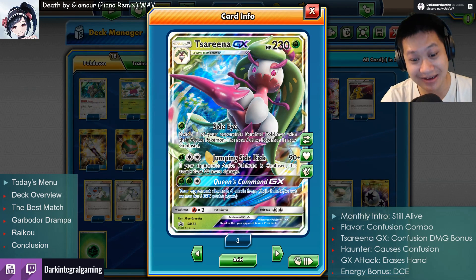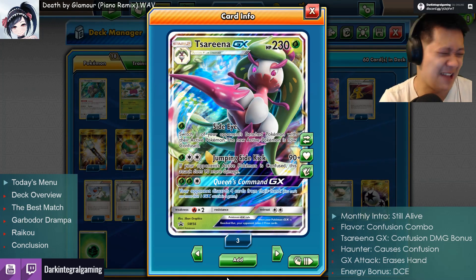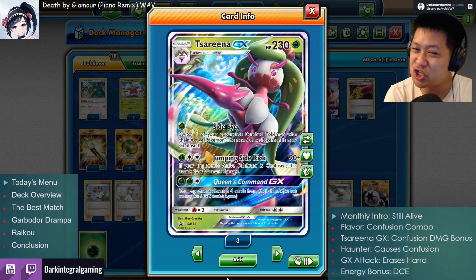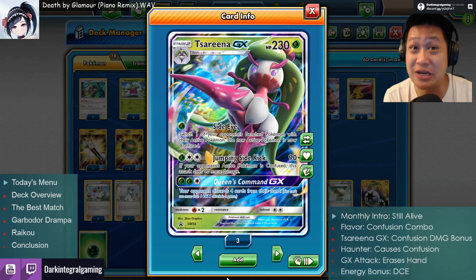So how good is Serena GX? Well actually, I want to say — you know, that's something for the end of the video. What does Serena GX do? She has a combo with Confusion. If the opponent's confused, she does a lot of damage really efficiently.